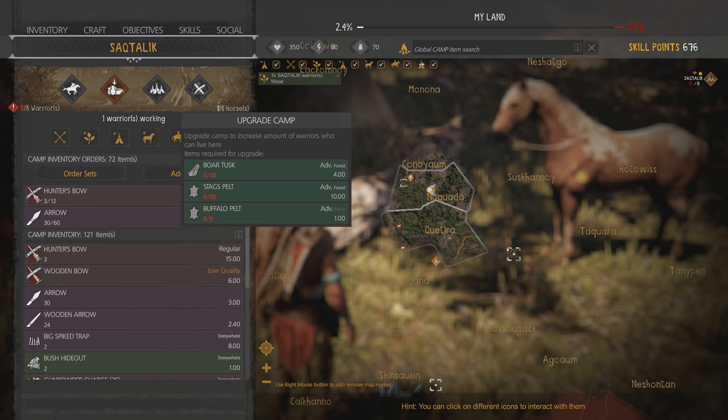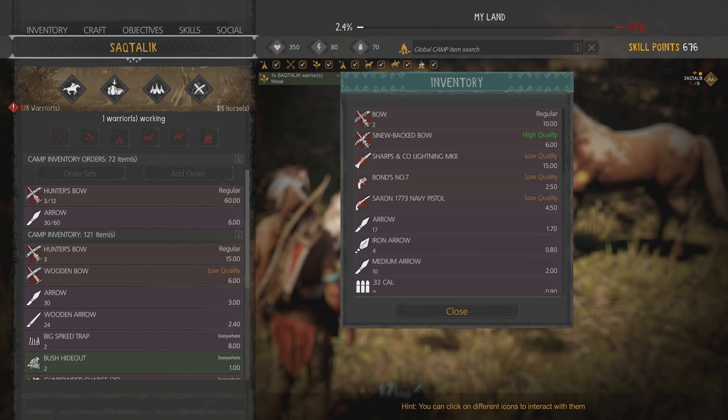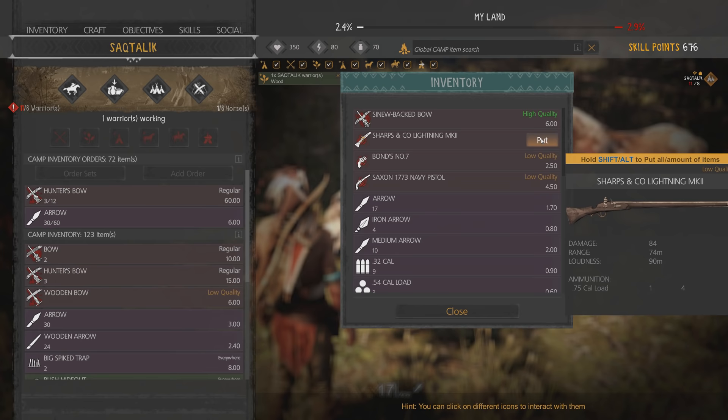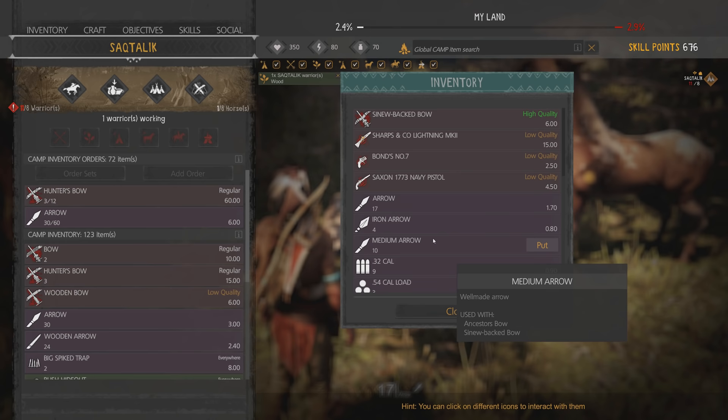So I need some boar tusks. Stag pelts. Buffalo pelts. I need to go to the advanced forest. Put items in camp - can I put them all in there? It probably won't really let me, I'm guessing. Maybe it will. So far, let's see here.